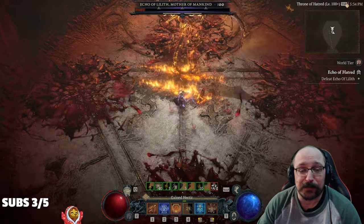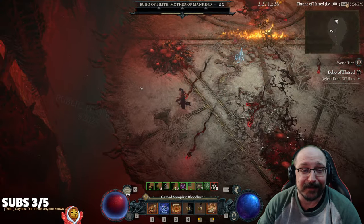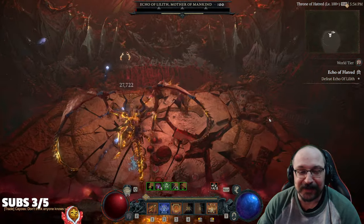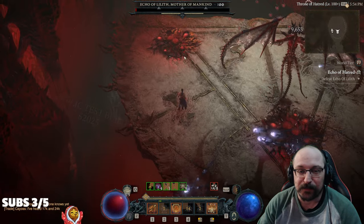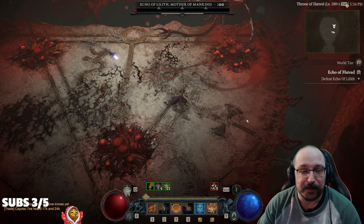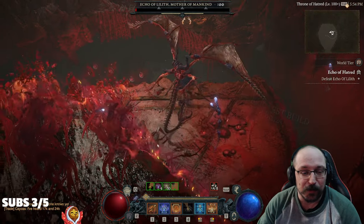As you can see the damage just absolutely burns her down — this is with no masterworking, nothing at all. We're actually just tearing her apart. It's a pretty easy, simple build. I don't even think you need the uniques right away, but it obviously helps the build quite a bit. Doing a little bit of helltide without the gloves on seemed to be mostly fine.